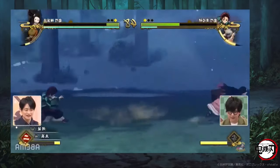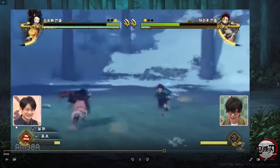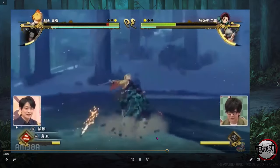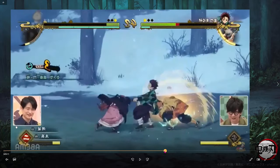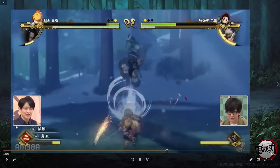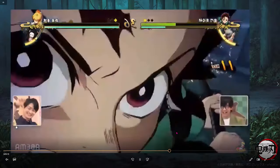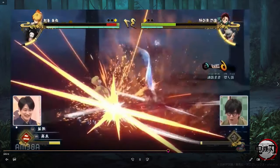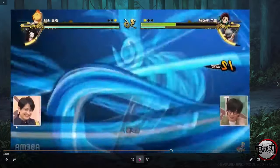The next thing you guys missed in the Demon Slayer gameplay footage is combo cancels. Combo cancels will be in this game — you can see they can combo into their ultimates and also cancel within their combos. Look at Tanjiro here — he timed it perfectly and comboed right into his ultimate.